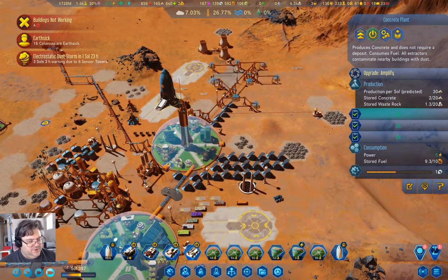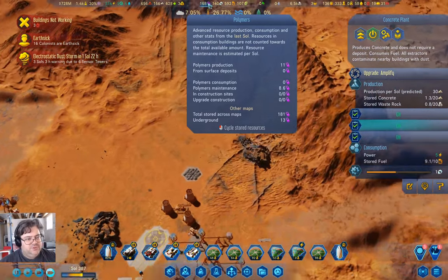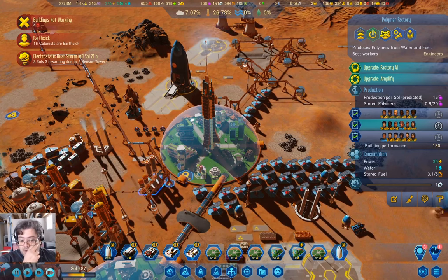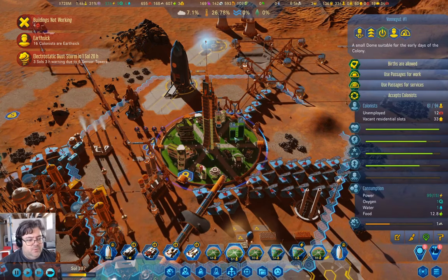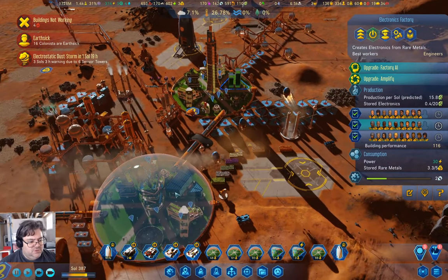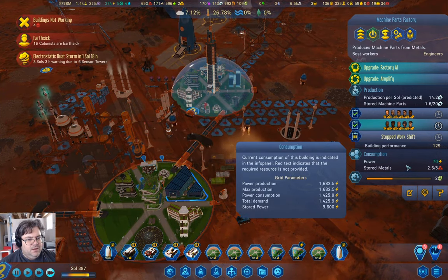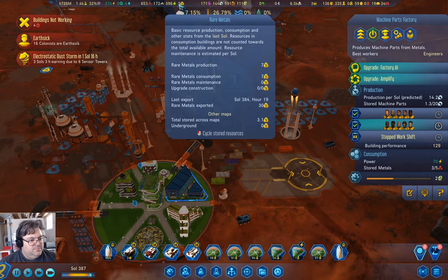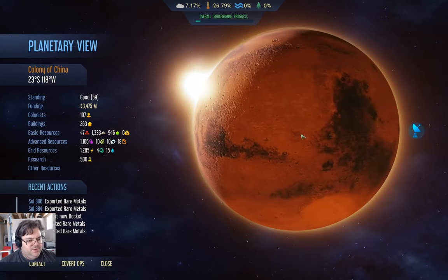We have 16 Earthsick colonists - that's fine. We've got less unemployed than we had. We're now producing 11 to 16 polymers and 14 metals. Metals consumption and maintenance: 13 to 37. Now if we go up here, do we have anything we can do that's terribly exciting?